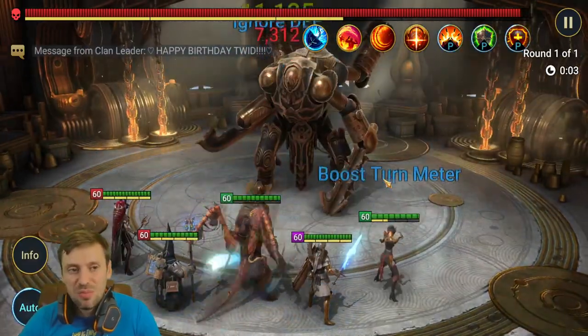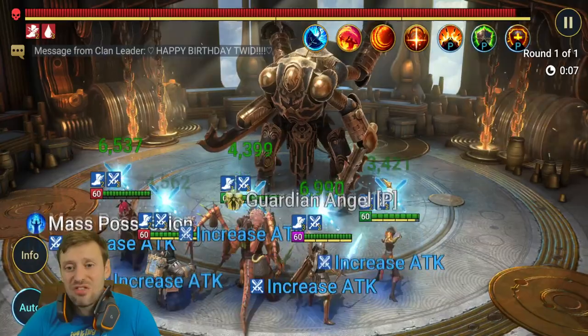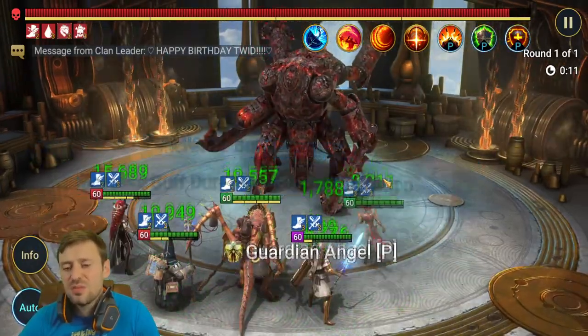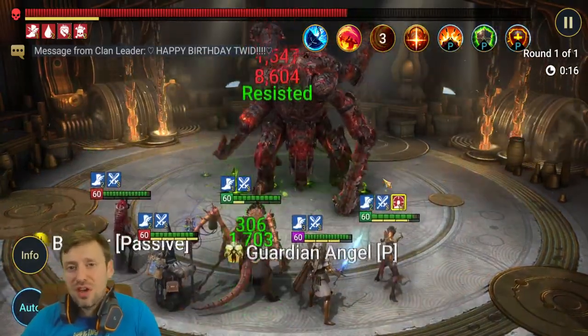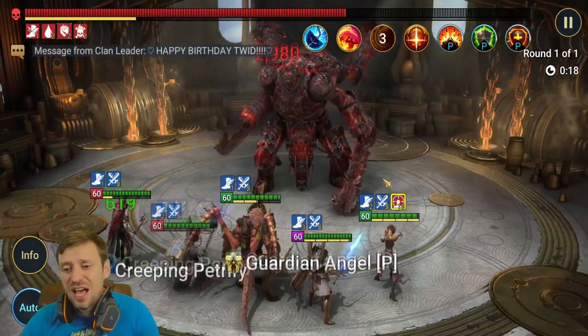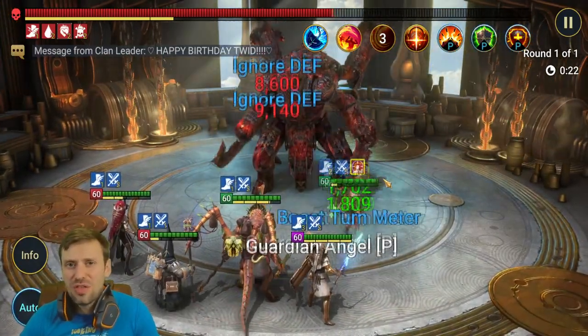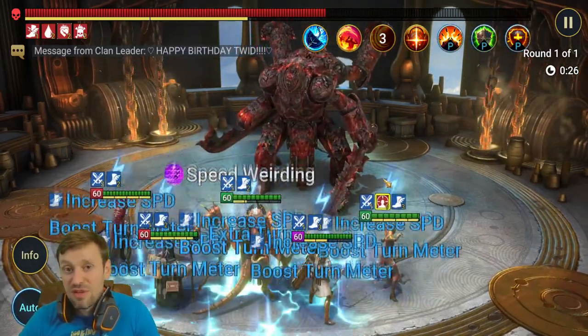One thing I don't like about Astrolith is she always does her HP exchange first, which makes no sense. She should always do bombs first — if she hasn't taken any damage, that HP exchange is worthless, especially in arena. It's one thing I find a bit frustrating about her.